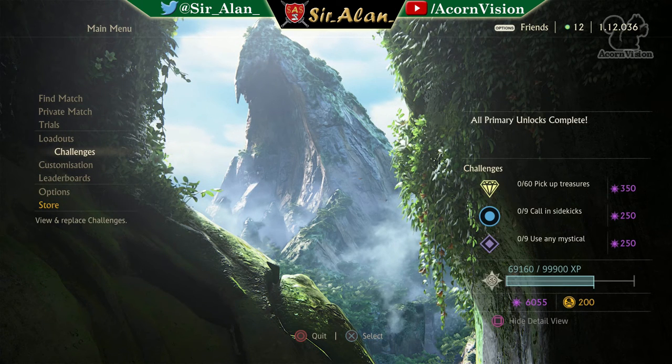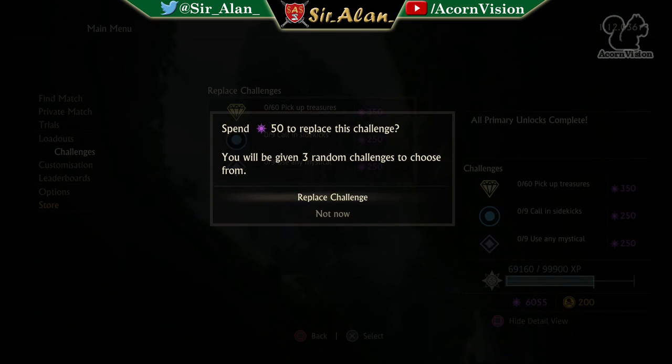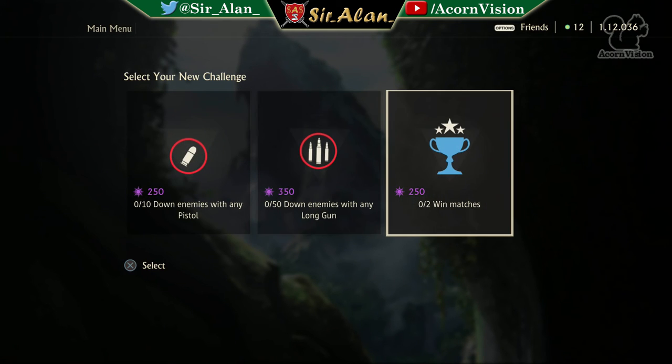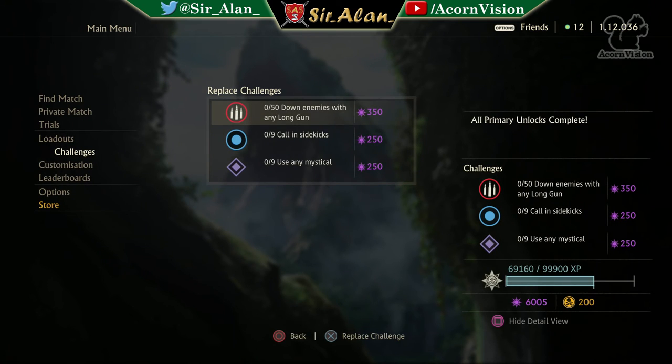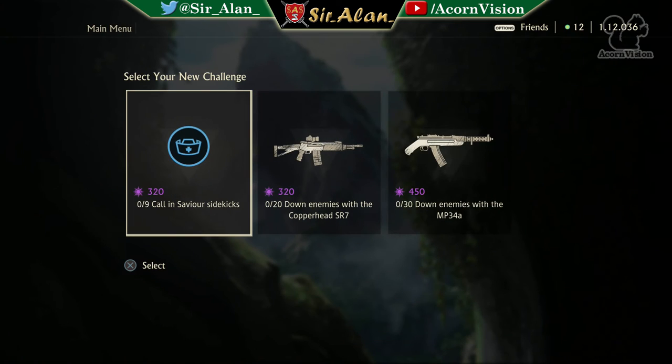Moving on to the next example — I was given 350, 250, 250. The 350 would require TDM and I don't play a lot of TDM. This was recorded before Bounty Hunt came out, so I wasn't sure how long it'd take. I decided to swap it out and didn't get a great draw, but because it was already a high relic value, I went for the same amount — 50 downs with long weapons, which I'd have done in the course of an evening anyway.